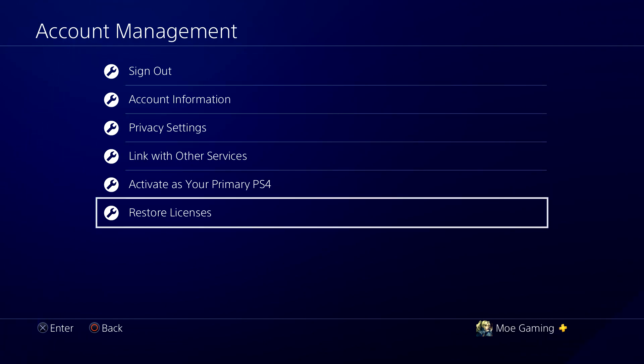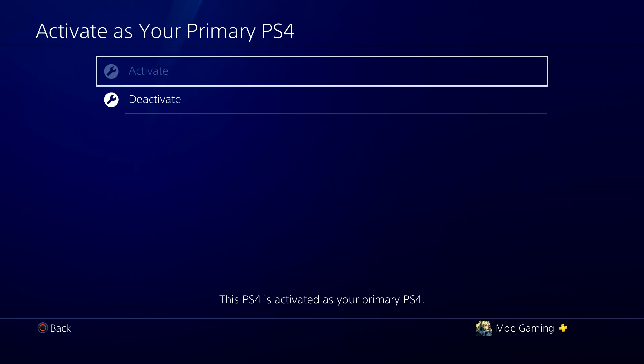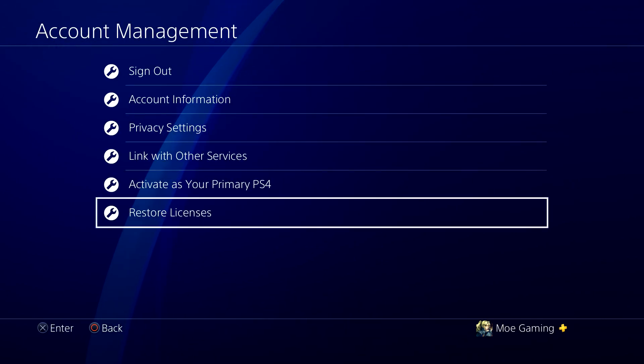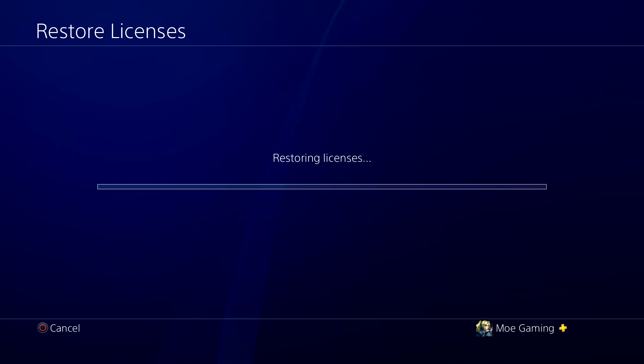Once you do that, make sure your PlayStation 4 is set as your primary PlayStation 4 and that no one else has it activated. If you don't know how to do this, I have videos — I'll leave links in the description below. Then make sure to restore your licenses. There's a possibility your license is just bugging out and it assumes you're not the actual license owner.